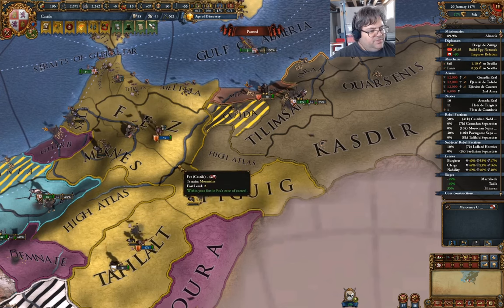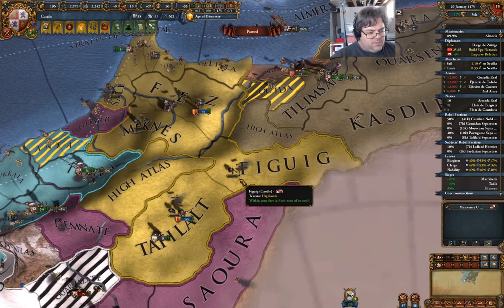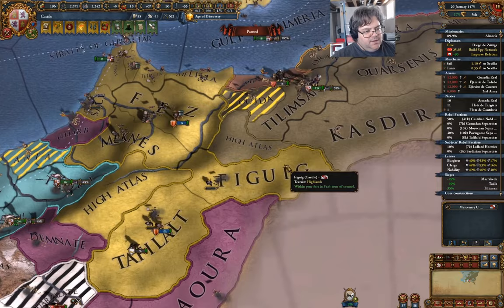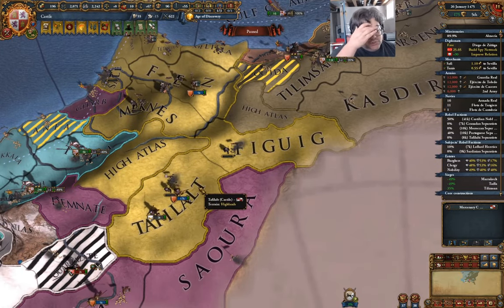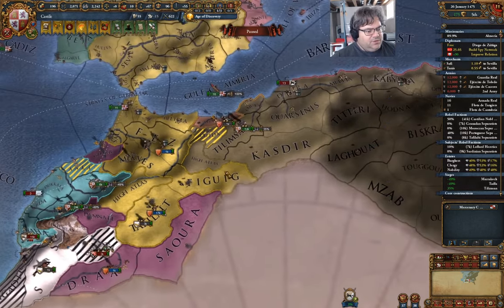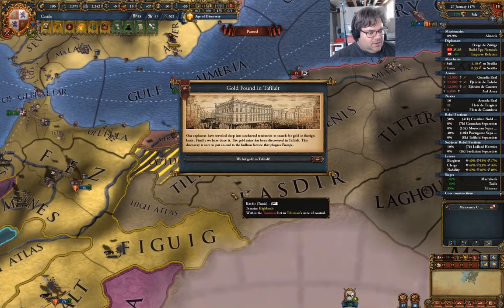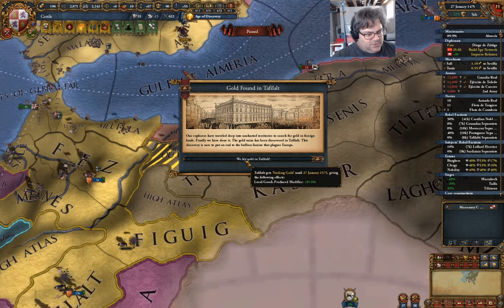What are we going to grab all of this? I definitely want the gold mine over here. I'll state this province for sure, and then I'll create a trade company once the coring's done. We've got to unpause. We hit gold! Local goods produced 50%.